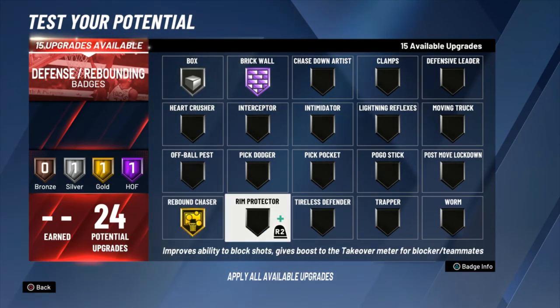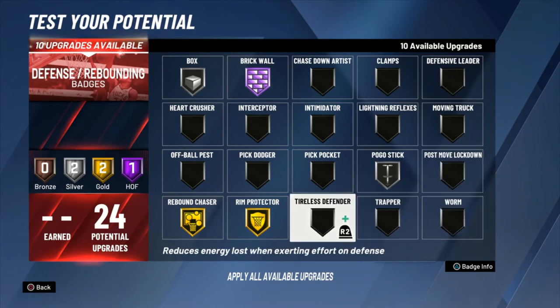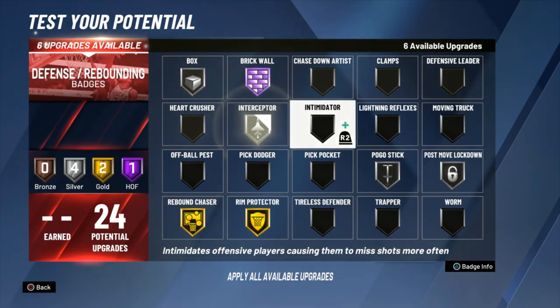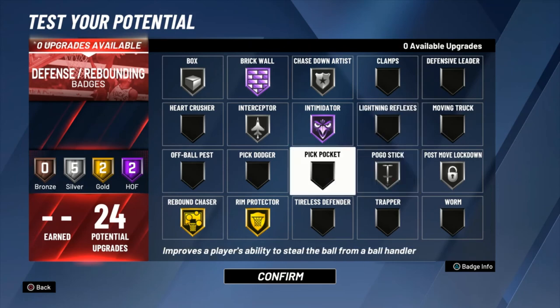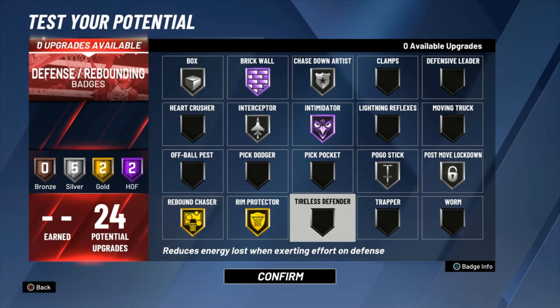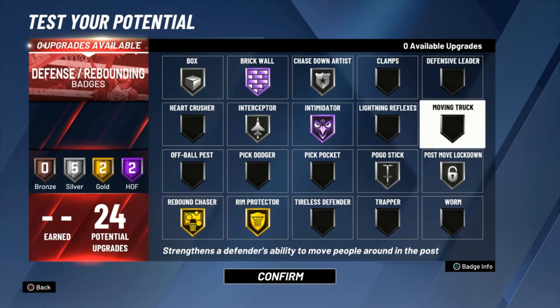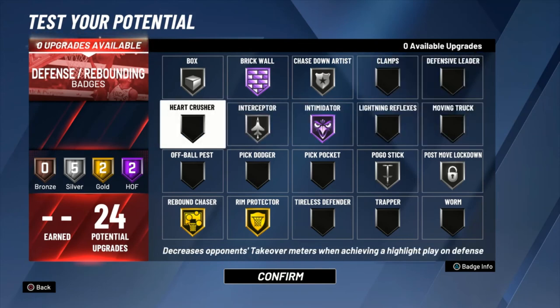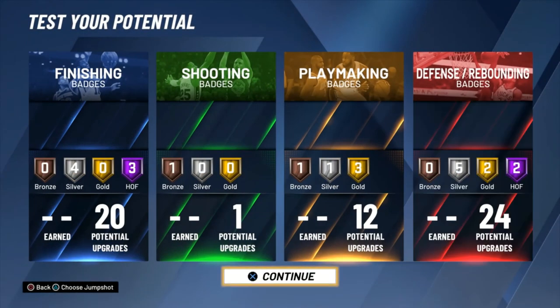Defensive-wise, I'm gonna go with at least Gold — possibly Hall of Fame — Brick Wall, Silver Box, Gold Rebound Chaser, Gold Rim Protector, Silver Pogo, Silver Post Move Lockdown, Silver Interceptor, Hall of Fame Intimidator, and Silver Chase Down. You can put on Off Ball Pest to help guard the pick-and-roll more effectively, maybe even Worm or Clamps if you want to switch on the ball handler. I would never recommend Lightning Reflexes, Moving Truck, or Heart Crusher.